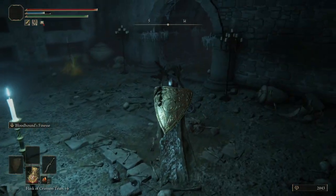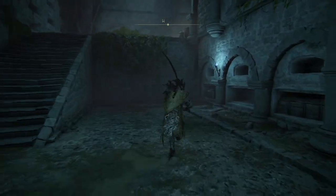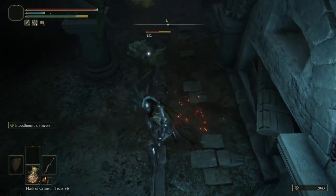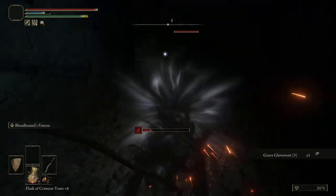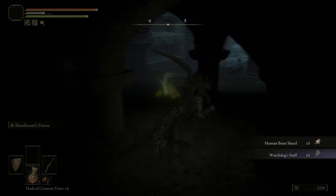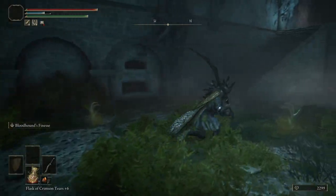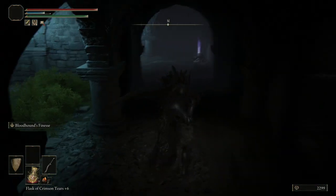Now comes the test: can I remember which order the invisible walls are in? There's one on each of these flat levels here, if I remember rightly, and there should be one right here — yes. It's going to give you the Watchdog's Staff. And then oh, this one will have another one here. Interesting — that was very forgiving.